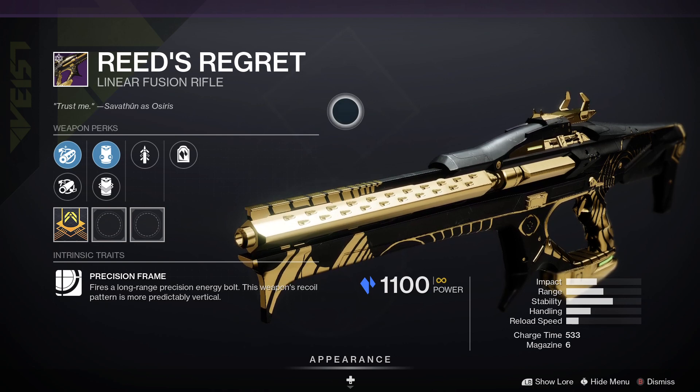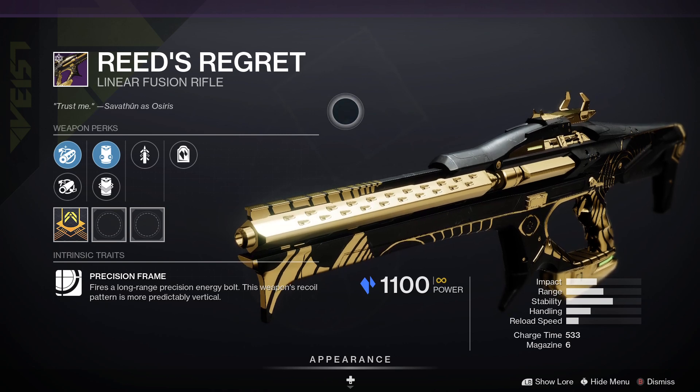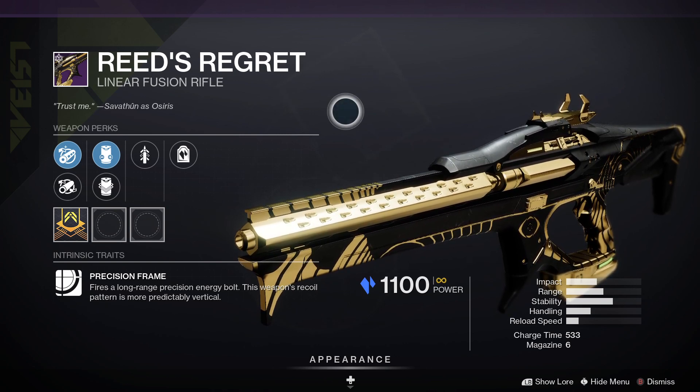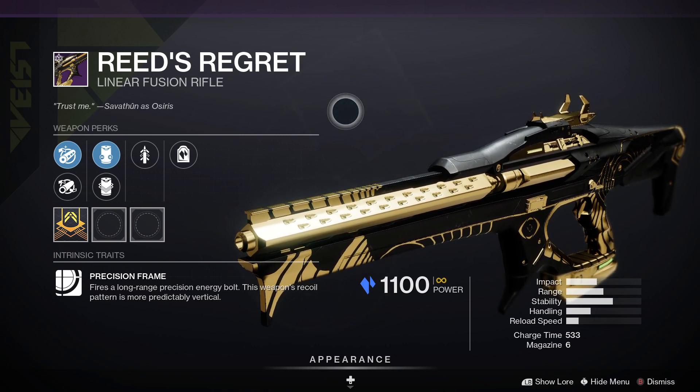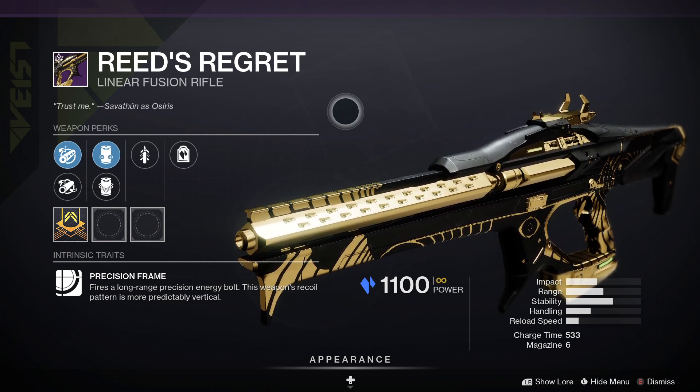Finally this season, we've got the new one — it's Reed's Regret, and that one is a Power Stasis Linear Fusion Rifle. For PvP, Heating Up and Adagio would be good. For PvE, Triple Tap and Firing Line, or maybe Vorpal Weapon — that would be a good roll to look out for.